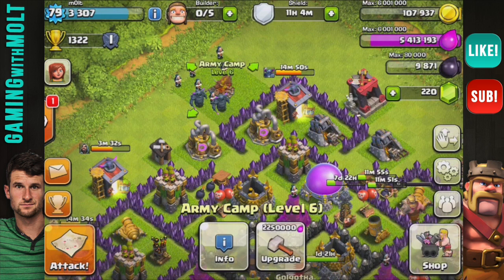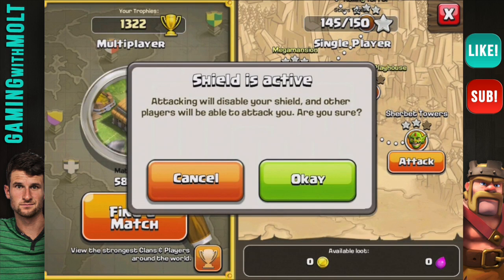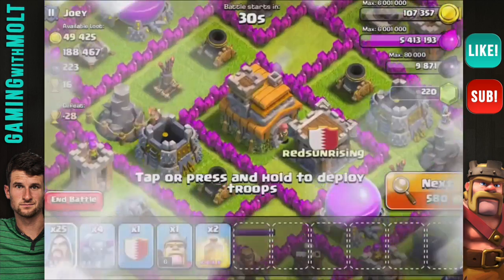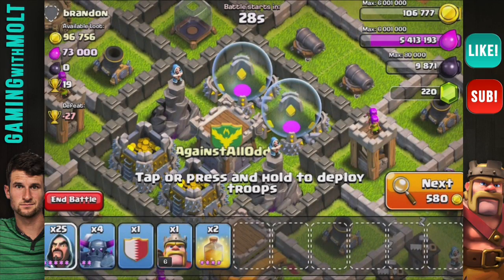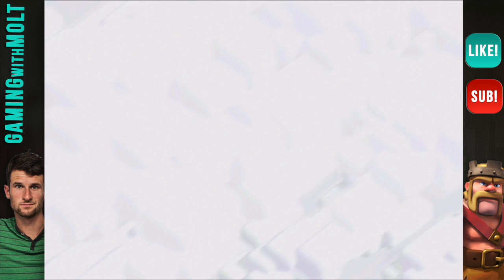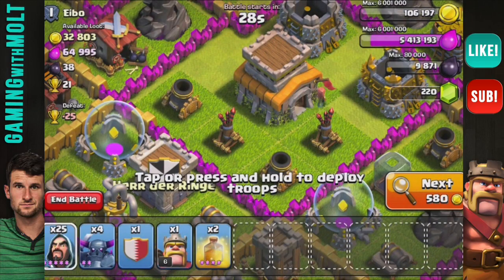We have four PEKKAs and 25 wizards — this is going to be awesome. I'm going to break that shield because I'm making a video for my bros. Let me find a ridiculous base. I have all my healing spells and I don't mind using them at all because now they take elixir, which I am so excited about.